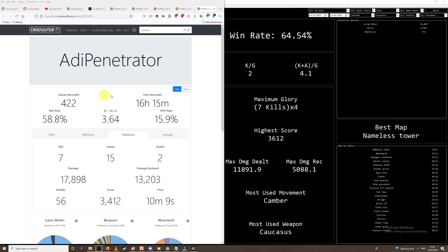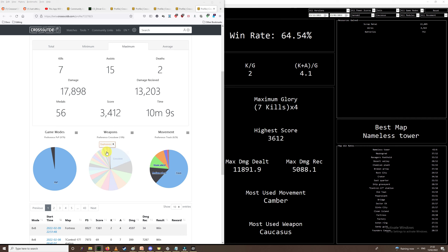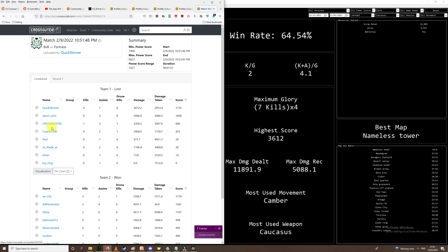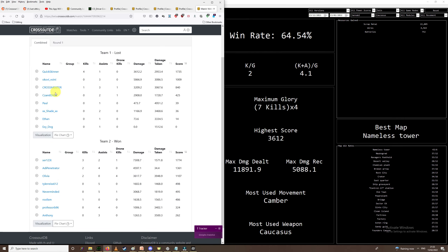Here we can see 15.9 MVP rate, 58% win rate. Let's see what weapons he favours — he's a well-rounded player. He favours Toadfish over Spike for his Crossbows. You can see all the different games he has been in — you can load right back through to however far back you want to go. I'll click through to one of the games. I was actually in this game so I was the one that uploaded it. These are all the stats for the team — who did what.